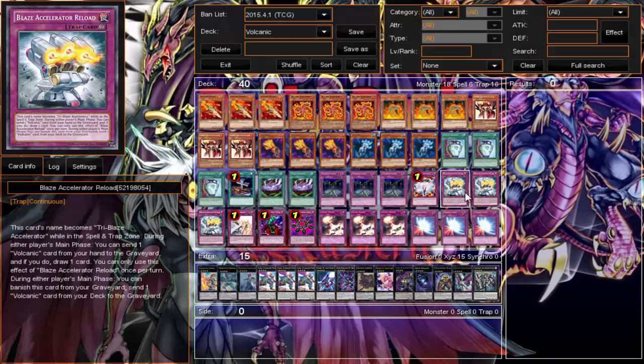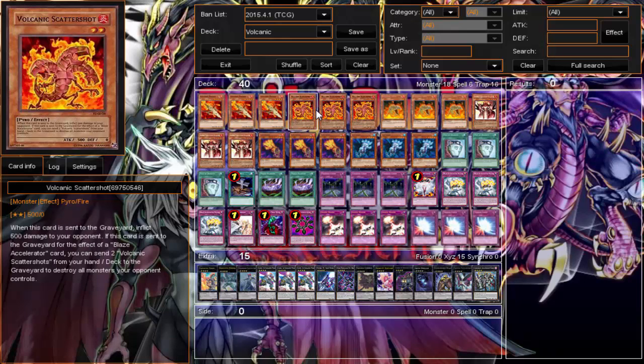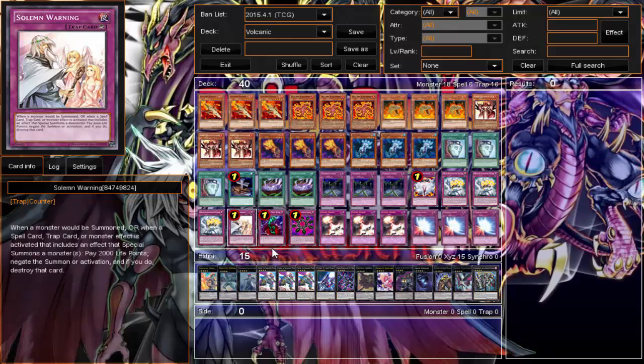Blaze Accelerator Reload — it counts as Blaze Accelerator and it's much better. You can send a Volcanic to draw a card, which Volcanics really need because with regular Blaze Accelerator you were just burning resources. This lets you send and draw. During your opponent's main phase you can banish this card from your graveyard to send a Volcanic monster from your deck to the graveyard, so you get to Scattershot your opponent during their turn — great play.